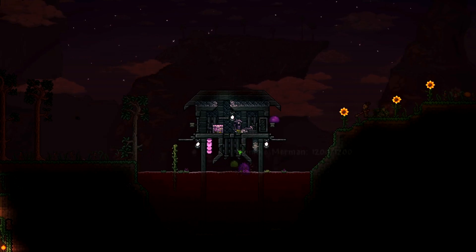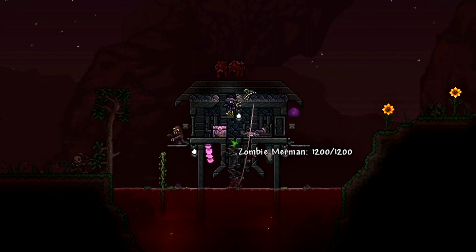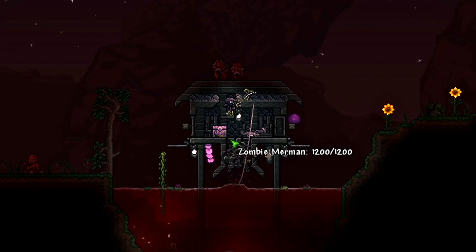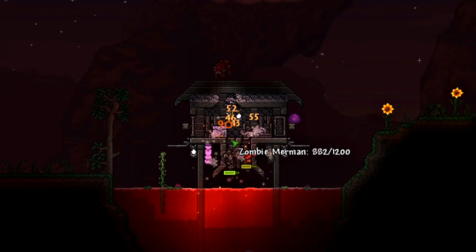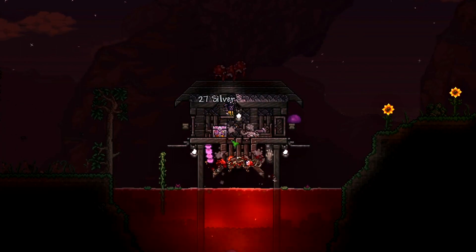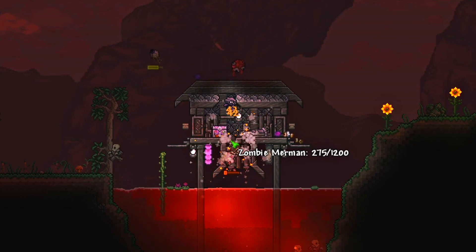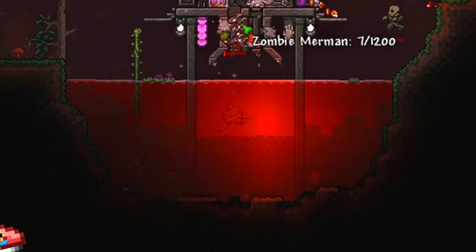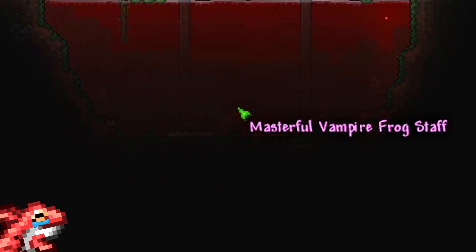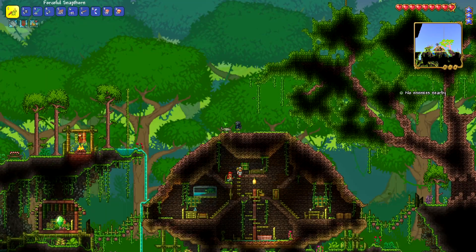Try to get as many mermen and wandering eyes in the cage as possible, because when you throw grenades in, they hit all of them at the same time — so you use fewer grenades to kill them all. And here's when I actually got the Vampire Frog Staff!